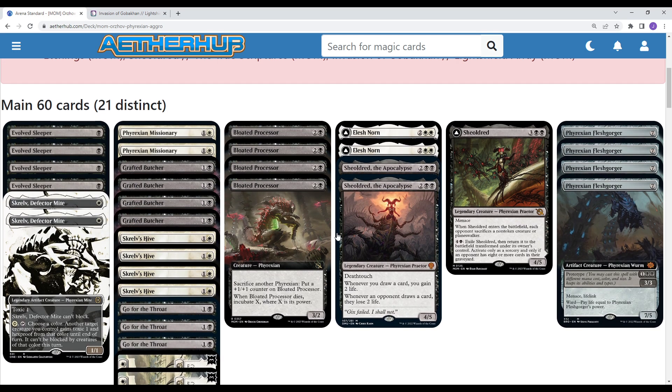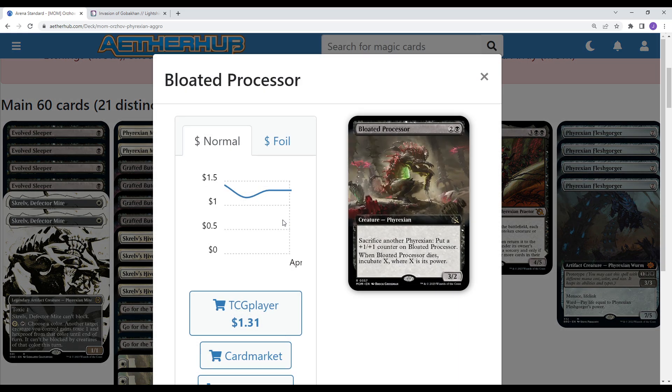Moving to our three-drops, we have another new card: Bloated Processor. Three mana, 3/2. We can sacrifice another Phyrexian to put a +1/+1 counter on the Bloated Processor — notably those Skullhive tokens are great fodder. When it dies, you get to Incubate X where X is its power. How Incubate works: it creates a token with X counters on it, and then for two mana you create a Phyrexian creature with power equal to the counters. It replaces itself in a roundabout way. If your opponent board wipes, you can sac everything, get the Bloated Processor really big, get the Incubate token, and then crack it.